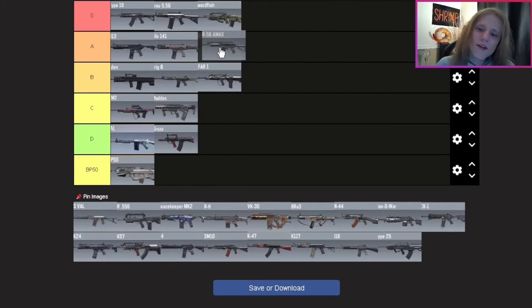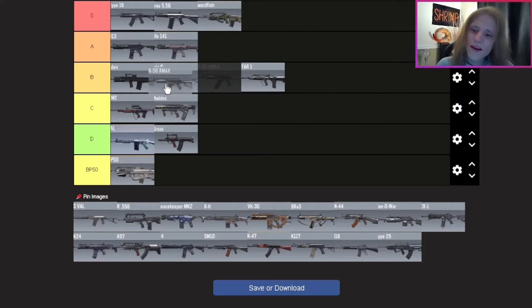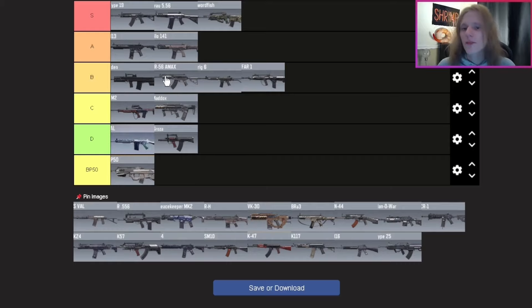Next up, the CR 56 AMAX — I'm putting it in B tier, above the Krig 6 and FFAR but not above the Odin. One big reason I enjoy using this weapon is the shield attachment you can put on it. I'd still use the Odin for longer engagements, but the shield adds a big fun factor since I don't really see many people using it. And the CR 56 AMAX Prestige looks freaking crispy.